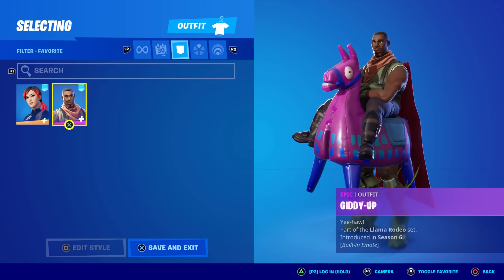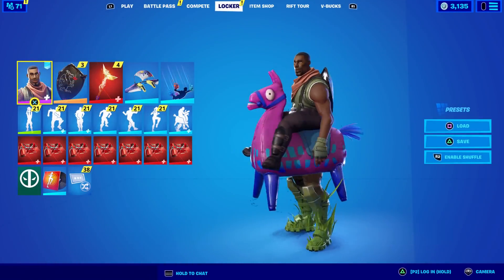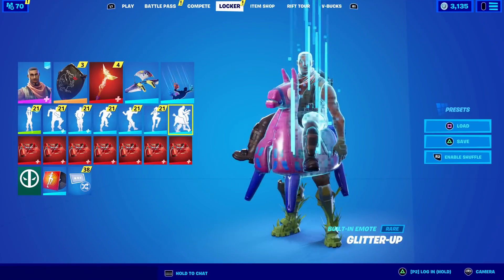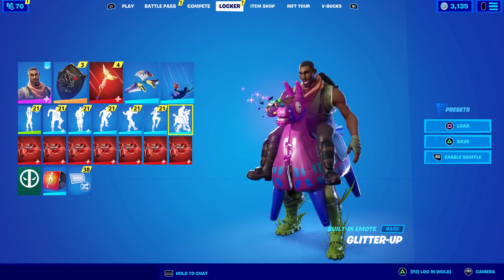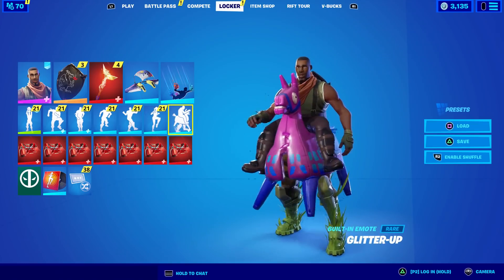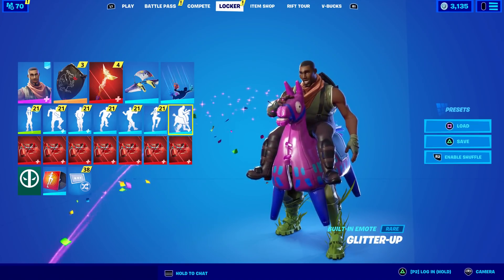I do own the Giddy Up skin — he's part of the Llama Rodeo set. I think the Giddy Up skin is actually one of the first to have a built-in emote. It's called Glitter Up. He basically pats his inflatable llama, and then it spews out some glitter, and then he makes a weird noise.